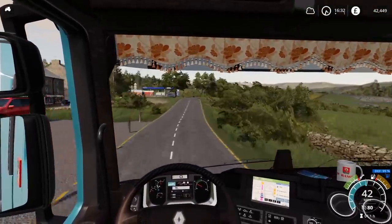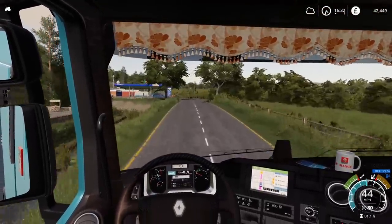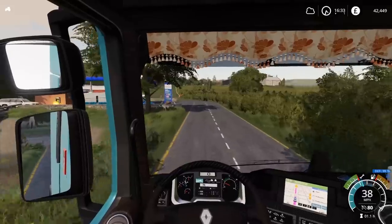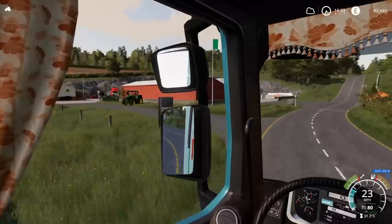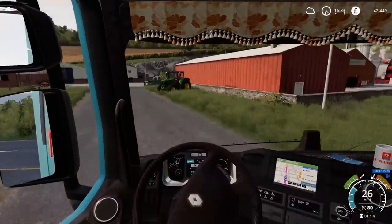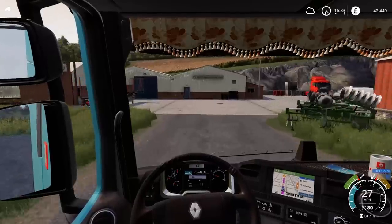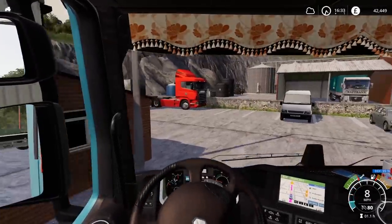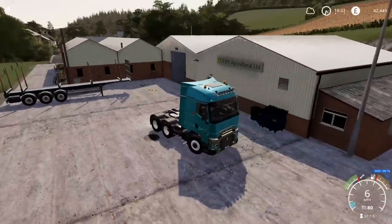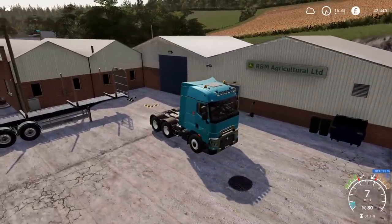I'm looking to get that all tidied up, put some wood chips down or something, and then we can, with a bit of luck, create a sort of workspace for cutting down more trees and planting more trees. So that is the plan. By the end of this episode it should look completely different. Let's just first of all get as many trees loaded up on here as possible.